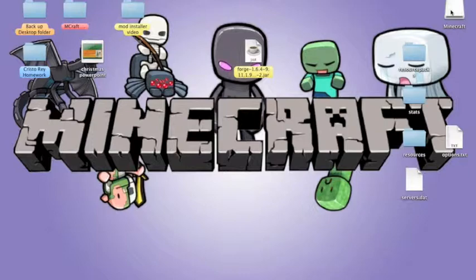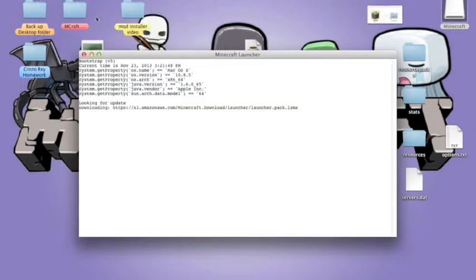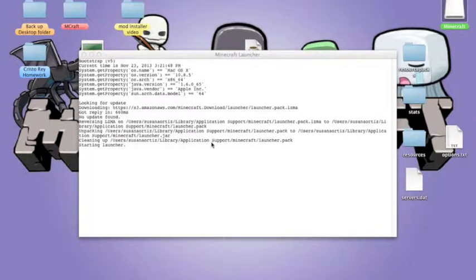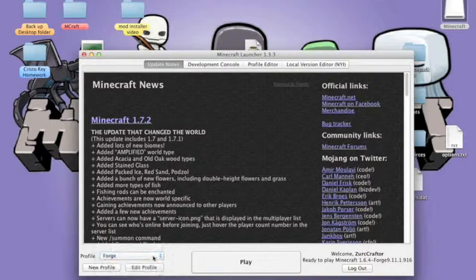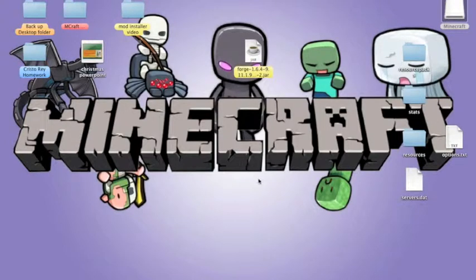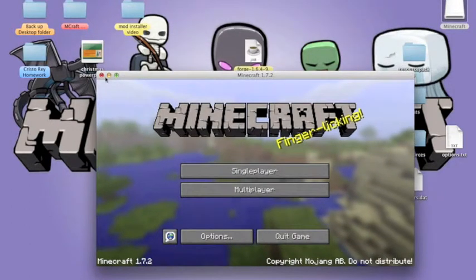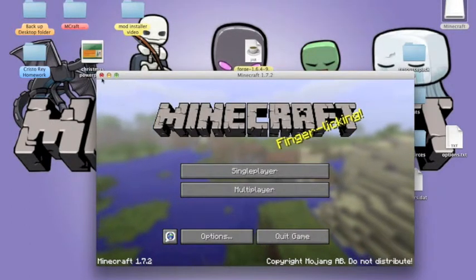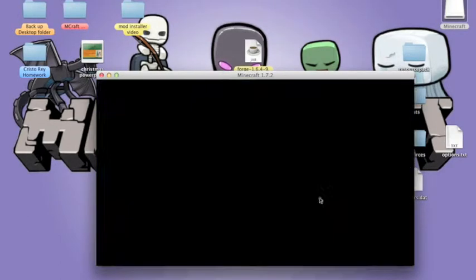Close that, then open your Minecraft. Since you deleted the Versions folder, you have to download the new version onto your Minecraft again. Click Play and wait — of course, this takes a long time. Once it has downloaded, close it. You don't need Minecraft for just now — close that.